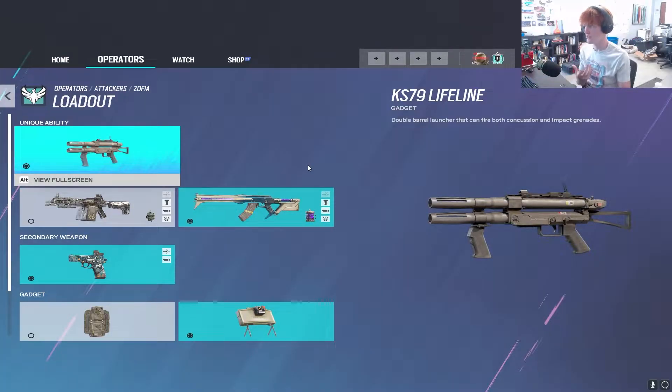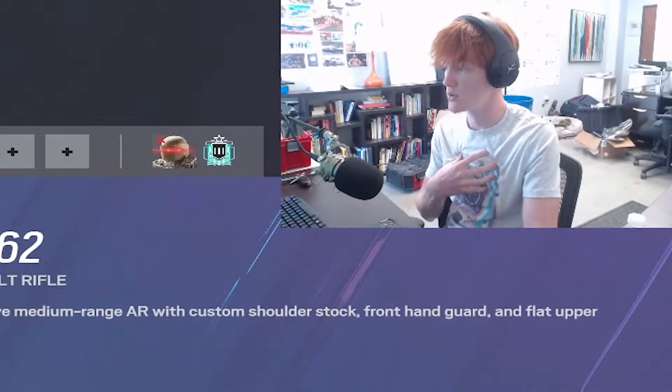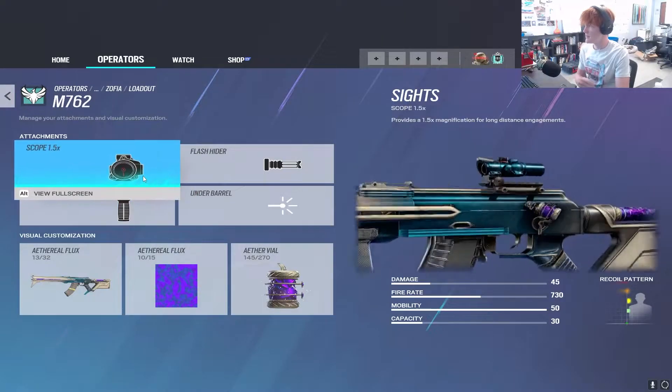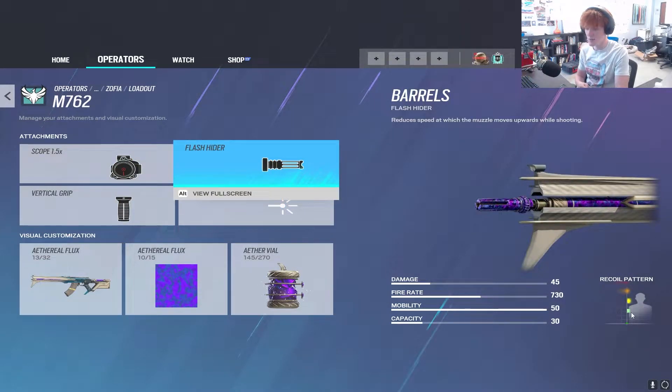Zofia has a really good loadout. They just nerfed her LMG, but they just buffed her AR, so personally what I would do is run the AR and not the LMG anymore. Her recoil is a lot better. I currently run Vertical Grip and Flash Hider, and there's still some recoil, so a little hard to control, but there's not much X recoil — you just pull down, and that's pretty much that.